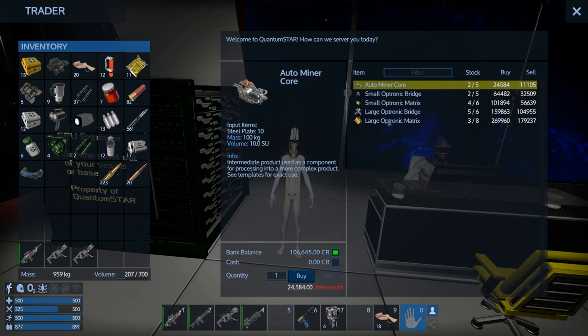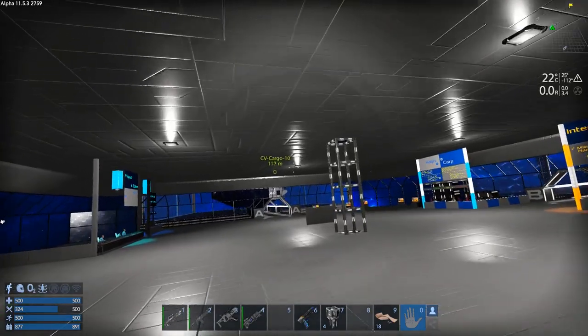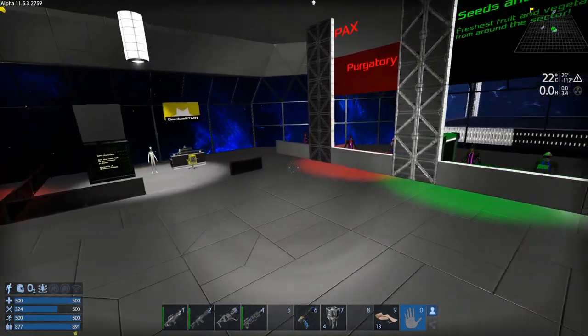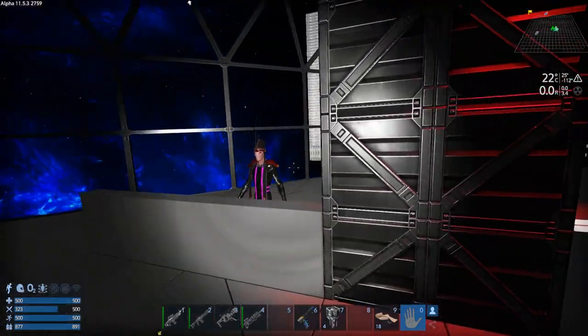There's also a Quantum Star CPU extender vendor — he sells all of them: the small ones, bridges, matrices, the large ones. So we can get everything we need in the way of CPU components here. It's just going to require a lot of credits. We can also make them, but it requires a lot of gold ingots, and I just can't find any.